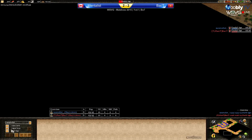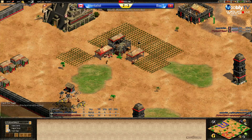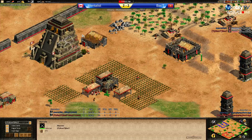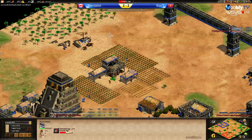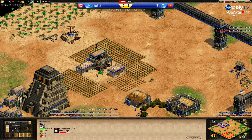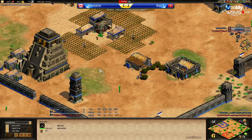I think Mentalist has scouted a bit more of the map. Neither player has found each other yet, but they will soon. They were both fast castle. Back T has 400 wood, Mentalist has 500 wood. Only four vills on wood at the moment. Adding a couple more farms, going to send a vill to berries probably — don't want any idle vills.